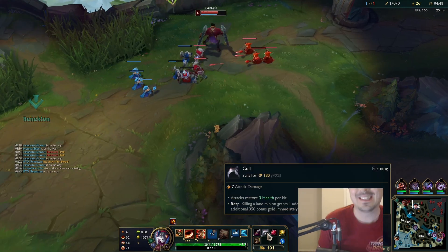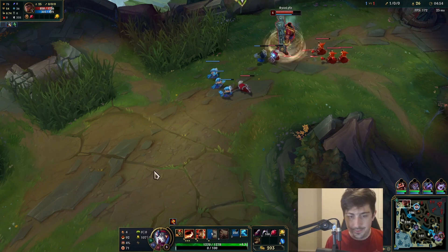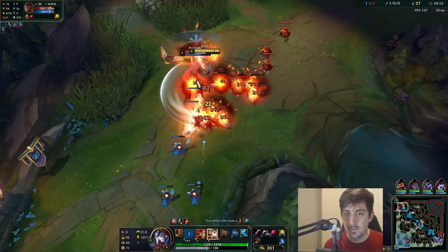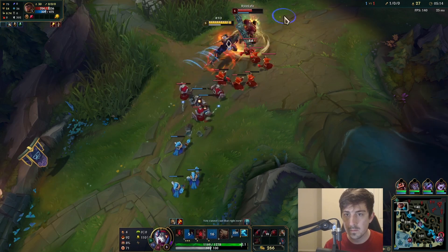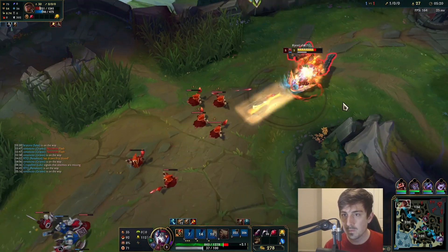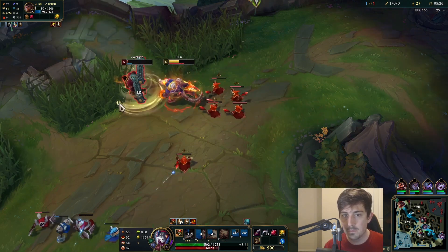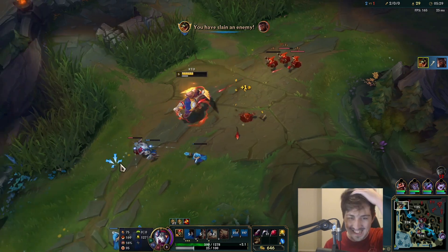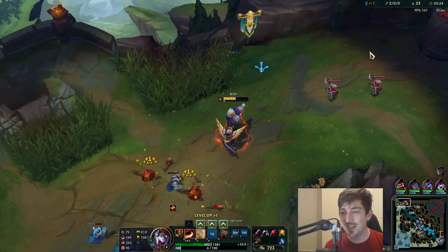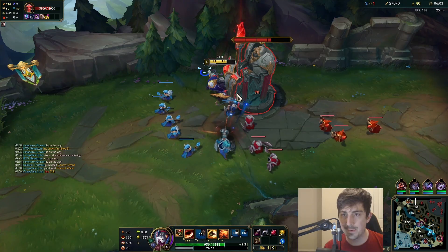I'll get a Ruby Crystal and a boot. What makes it special too is I have Conditioning, so as the game progresses that's gonna proc and put me in an even better position. I don't know what he can do, but I think he just dies right? I have Ghost and red buff procs and I got boots — you should be dead. And that's exactly what happened boys, let's go, 2-0.